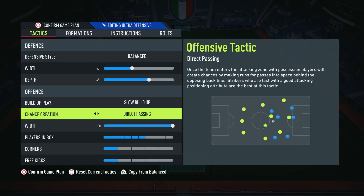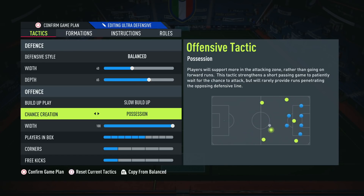In terms of chance creation, we are playing on possession. I had it on direct passing the last couple of weeks, and whilst I was creating lots of opportunities, I found it was leaving me far too open. So I decided to switch to possession so I could dominate more of the ball. It did mean my players weren't making as many runs in behind, but I've adapted the way I play — I'm more controlled in possession, letting attacks develop naturally and working opportunities myself rather than relying on AI runs.